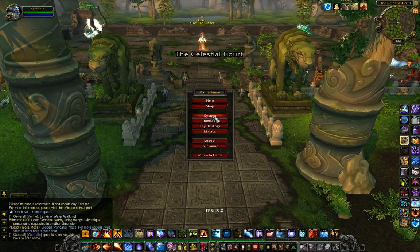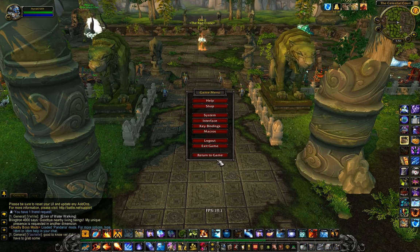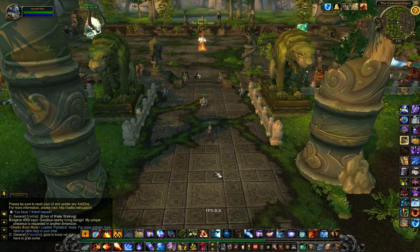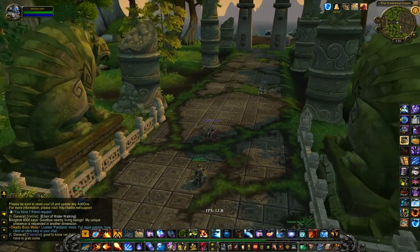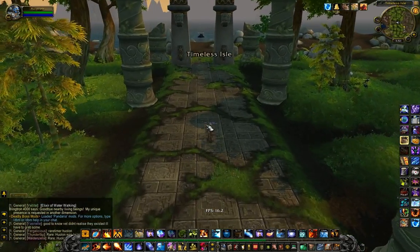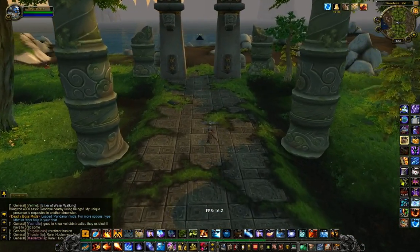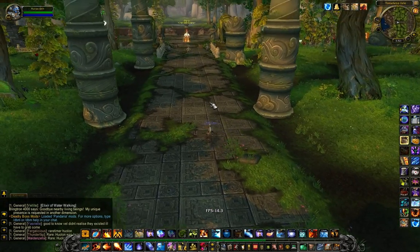This is all being done with the graphics settings on high. If I change this to ultra and start running it, you will see a dramatic drop in frame rate. We're now down to 8 to 10 frames with this recording. You can see the choppiness is much higher. With Fraps not on it's not as bad, but honestly I don't see much of an improvement on ultra.